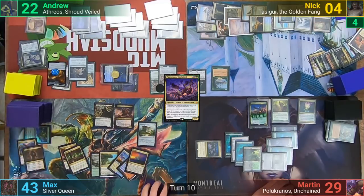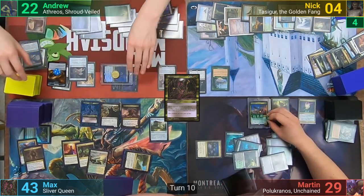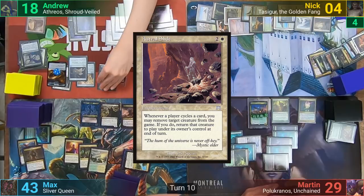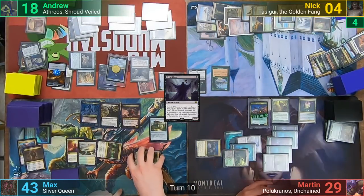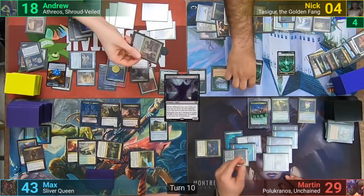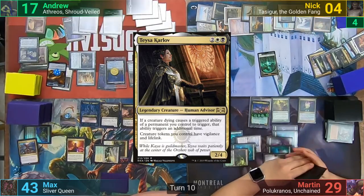Max draws and thinks about whether or not to pay the Tithe trigger. He decides not to, giving me a Treasure, and plays a Plains. He then taps Waverb to cast a Sliver Queen and passes. In Max's second main phase, Martin has Polakranos fight the Nyxbloom Ancient token, and with it dying I lose two life to Erebos to draw a card, while Martin draws from his ritual trigger. I take two to Mogus and draw. I pay three mana for an Astral Slide, then a Crypt Cast. Heading to combat I head at Nick again, but Max taps his Forbidden Orchard to give Nick two new Spirit tokens because of Primal Vigor.